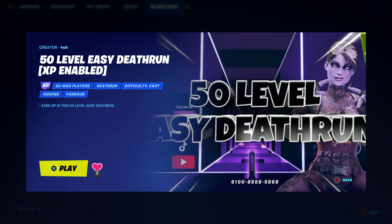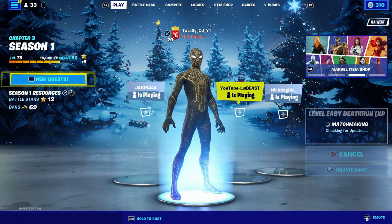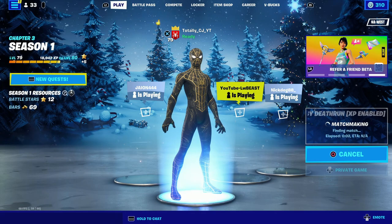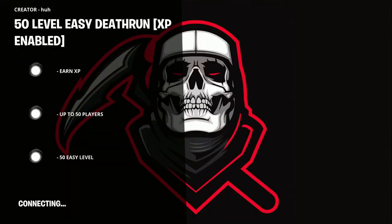Then you're going to click X to play, then click triangle to play. Make sure it's on a private match — that is very, very important. Make sure it's on a private match, and then we're going to load in.